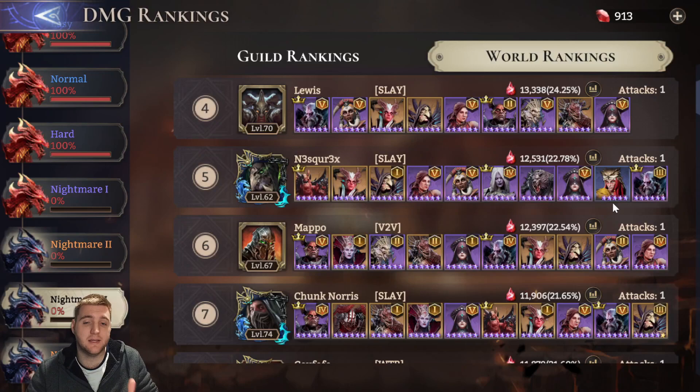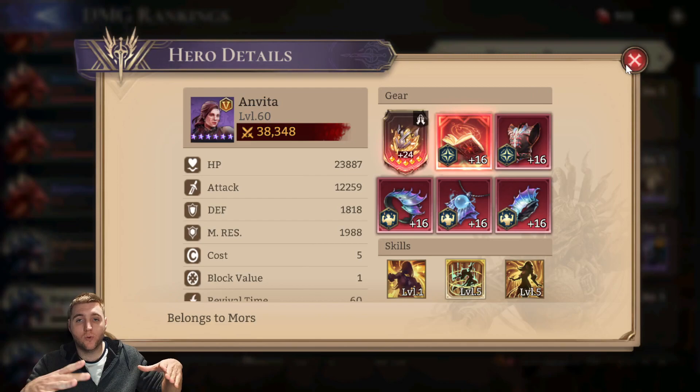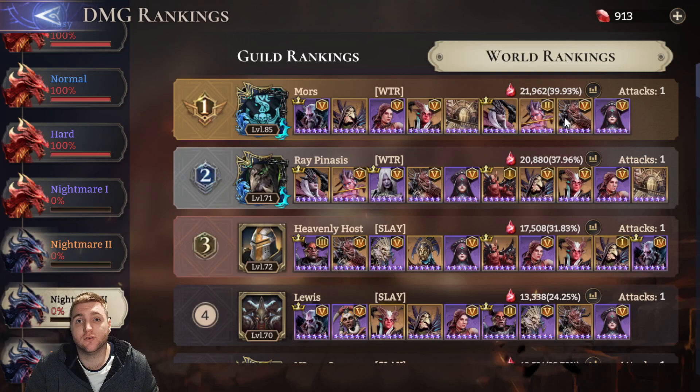In terms of healers, Anvita is the number one healer to use. You'll see almost all of these teams have a fifth-awakened Anvita. She heals a big cone around her, and Guild Boss allows you to cluster units together with no spreading damage. The main reason you use Anvita is because her ultimate gives everyone an attack bonus scaling on her attack, and when you awaken her it also boosts them on their own attack. There's a lot of benefit to be gained from Anvita.